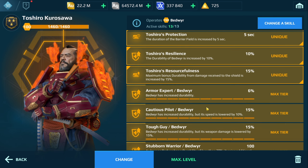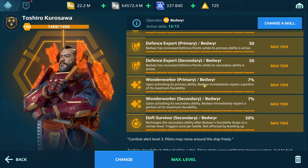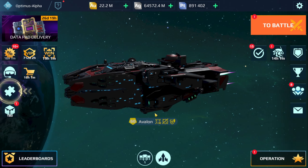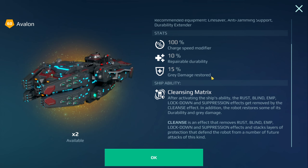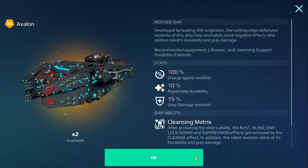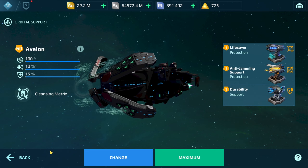A couple of skills here for the Bedvais — the skills are focused around extra durability, healing, and also resistance. And for the Mothership I do have the Avalon, which is the new Mothership with the following turrets. This is basically the Paladin 2.0, a very very good Mothership. But if you don't have it, use a Paladin, a Northlight Mantis — any kind of healing Mothership works great with your Bedvair.